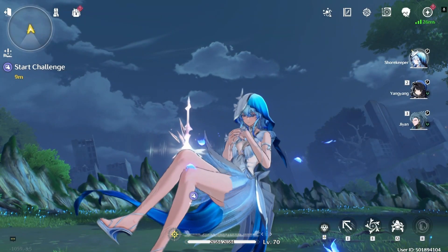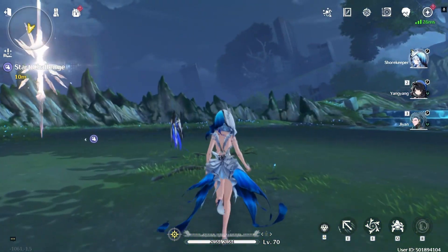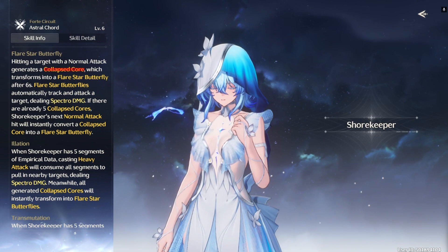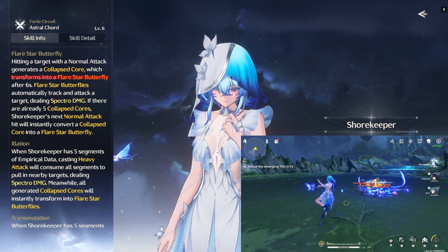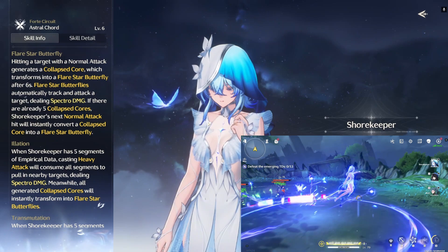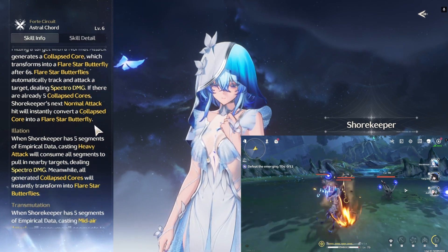The Shorekeeper's primary goal on the team is providing heals and buffing her team's damage. However, you really want to focus on her healing. Her forte circuit allows her to use collapsed cores, which are built into her forte circuit and can be transformed into a flare star butterfly after 6 seconds. These butterflies will auto track and attack the nearest target, and if you have 5 butterflies, the next core generated will immediately turn into a butterfly without waiting the 6 seconds.